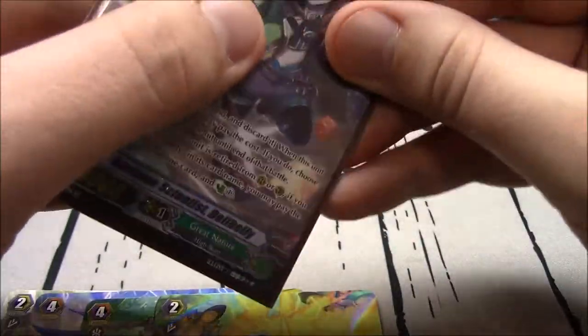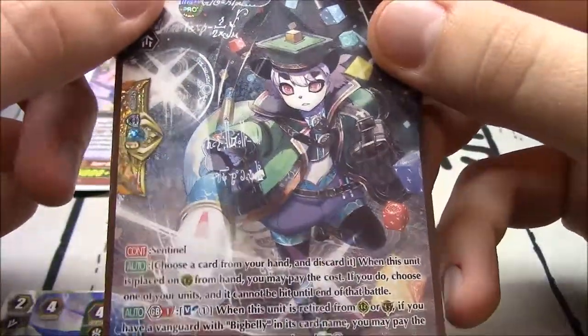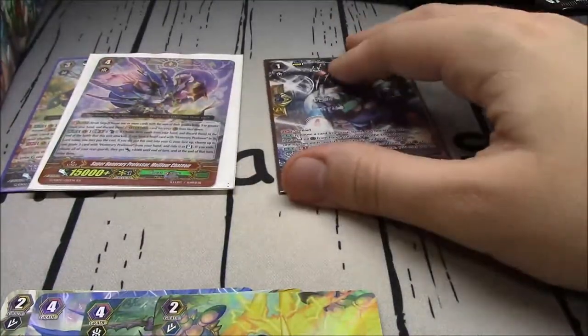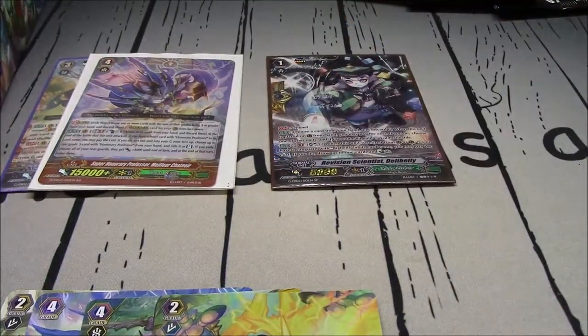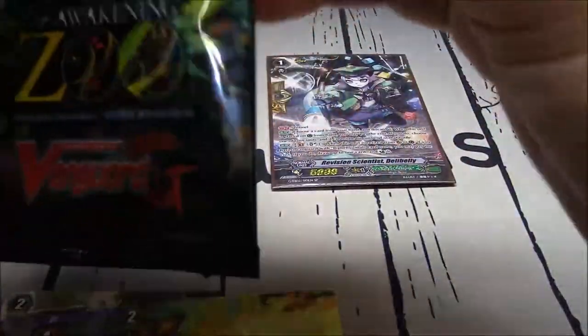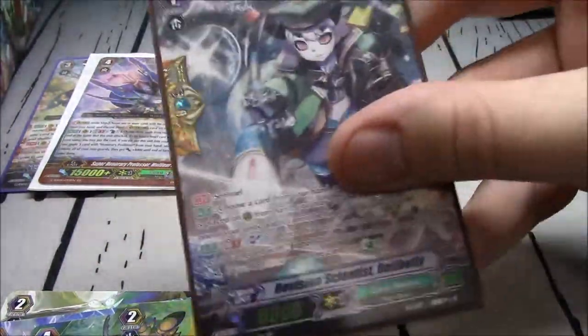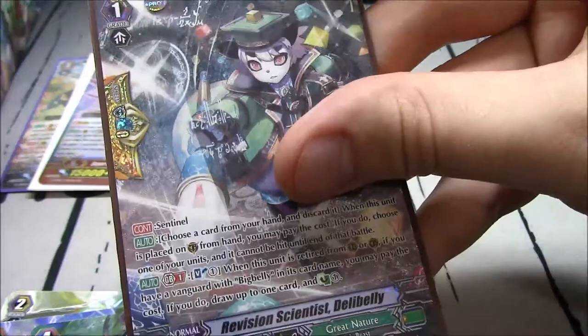I have pulled three SP cards in total on this channel. Two of them are PGs, and both come from Zoo Nations — one Great Nature and one Bloom PG that allows you to bring it back to hand. The other SP pulled was Basaltus Messiah. Sold that.